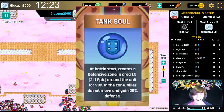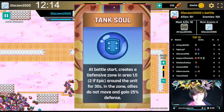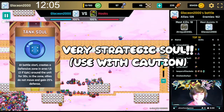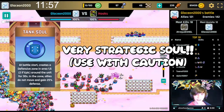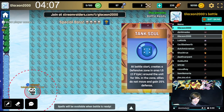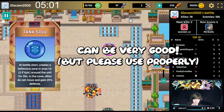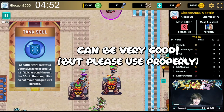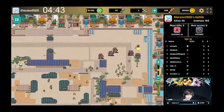Moving on to Tank Soul. At battle start, it creates a defensive zone in area 1.5 (2 if epic) around the unit for 30 seconds. In the zone, allies do not move and gain 25% defense. This soul is very strategic and I do not recommend taking it if you are not planning to work with the captain. It is useful for delaying units and flank tactics, but using it without strategy can be harmful and can even lose battles. Misuse of this soul could even get you banned depending on how strict the captain is. This soul is extremely powerful in versus, especially paired with shinobis, and can be really good if you need extra defense. Be very careful when using this soul — it is very strategic but can also be very counterproductive.